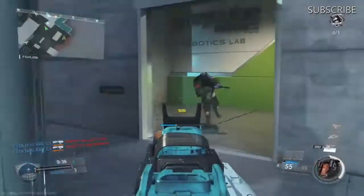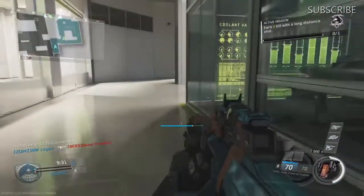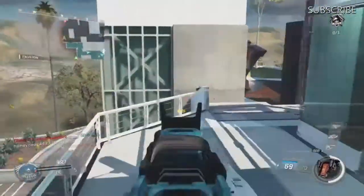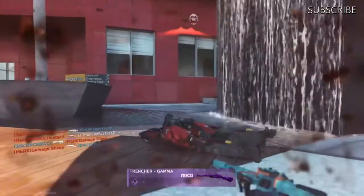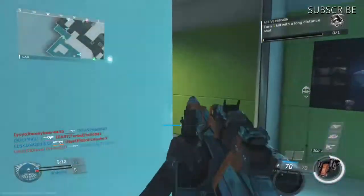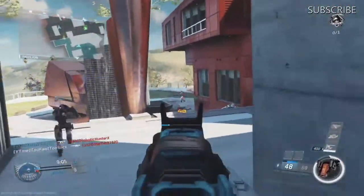If you don't know what a jitter mod is, a jitter mod is basically something that helps you use semi-automatic guns and makes them pretty much automatic, or super close to being automatic, or sometimes even faster than automatic. If you saw those clips I put in before this commentary, you can see it's absolutely overpowered. Those shotguns you were seeing — they were not automatic, they weren't even semi-automatic.